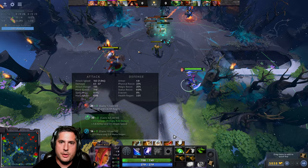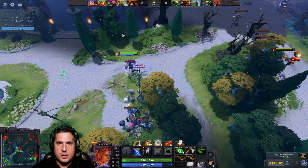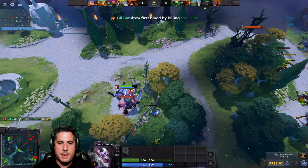I have the Blink ability on W. I'm actually level 3 now, so I can blink over to the jungle. Let's see how long it takes to take down a camp. I'm not going to be able to clear this camp easily — I'm a little weak right now. We'll take down the weaker units first.